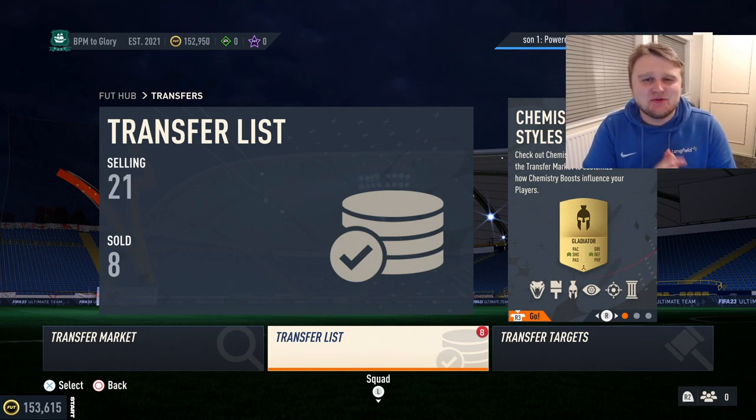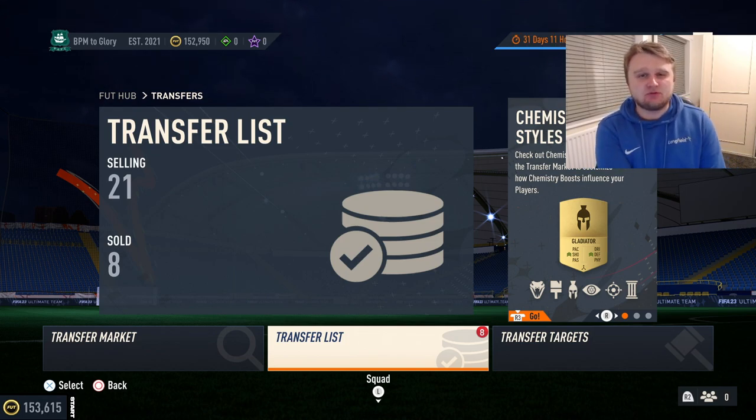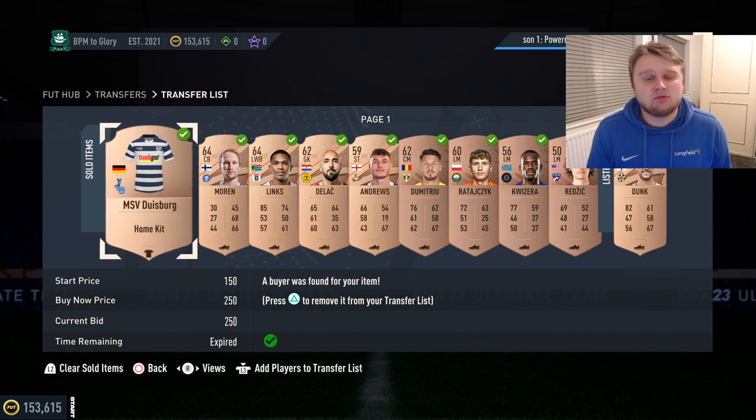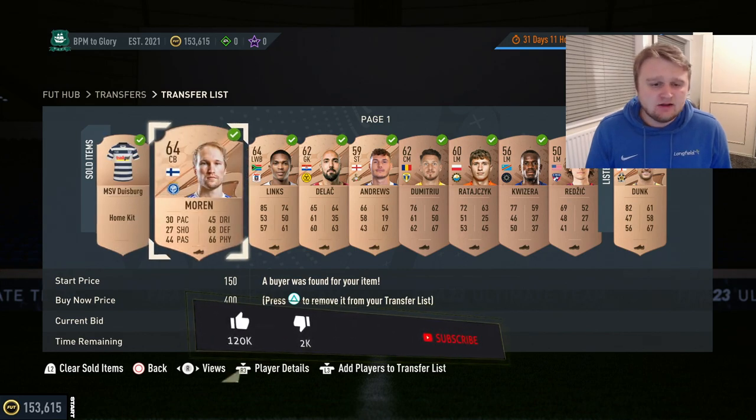Welcome to episode eight of the Bronze Pack Method to Glory, a series in which we try and make as many coins as possible from the bronze pack method and no other way of making coins. Our primary source of income is the bronze pack method, and we're starting the episode on 153,615 coins.